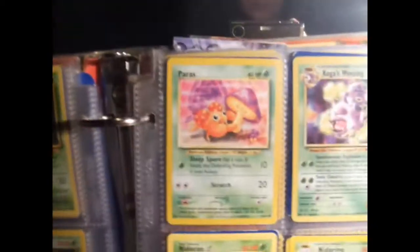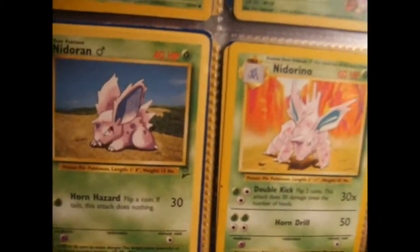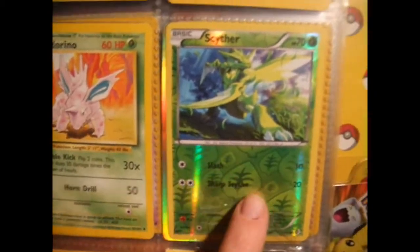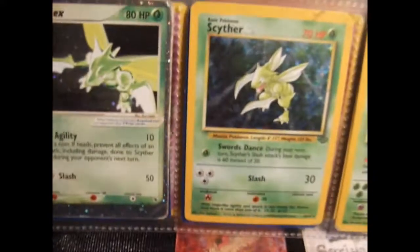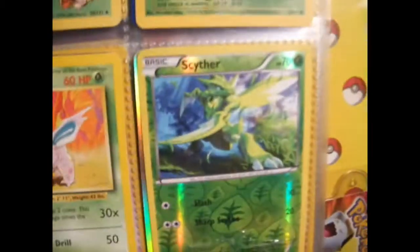I like the artwork on that one too. One of my favorite Scythers right here — it's got that neat holo thing. This one's pretty new, this is 2012 — looks way better than the EX ones. I don't like any of the EX ones so far. And then there's the old school ones. So we got 98, 2003, 2012.